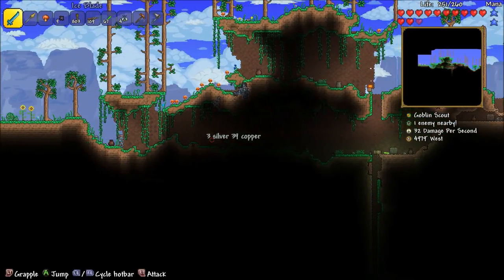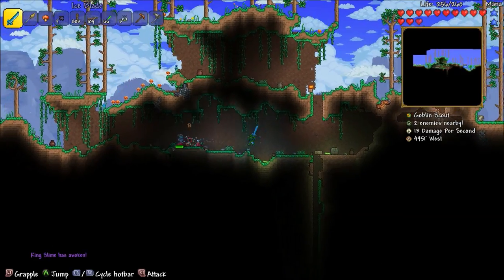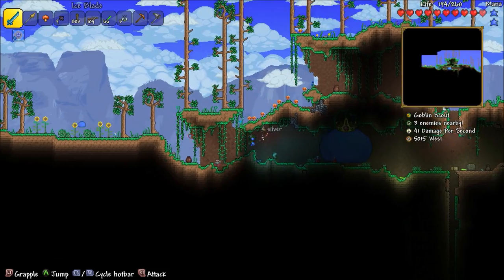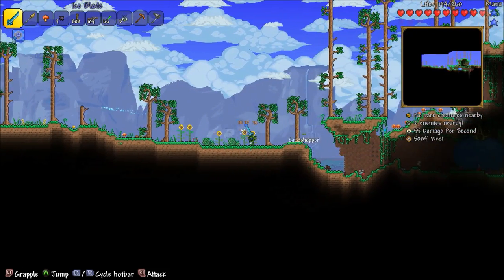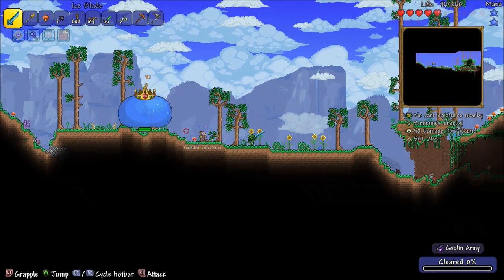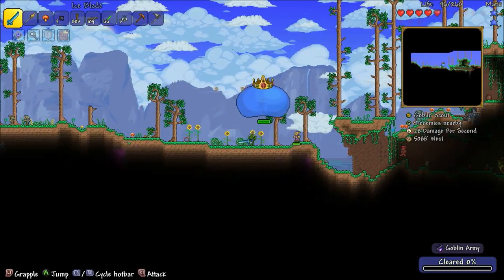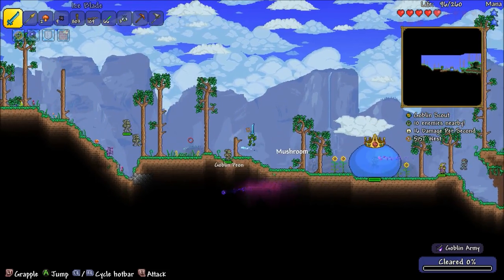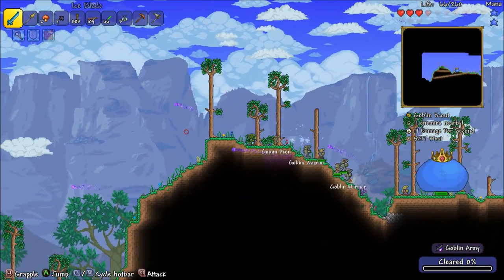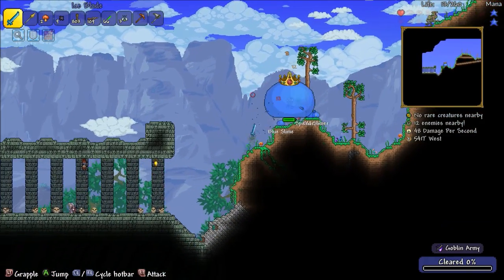Oh, what's with all the goblin scouts? King Slime is here - oh no! We are so not ready for this. I did pick up an iron skin potion. Wait, why is the goblin army here? What's going on? I guess this wasn't such a great idea - why is the goblin army here? This makes no sense, I'm just gonna run. We found the dungeon! King Slime, go away!